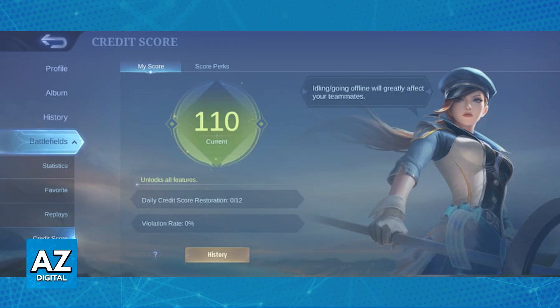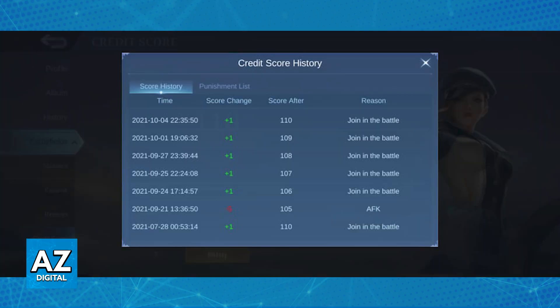You will be able to see your current score, and when you tap history, you will get a full rundown of how you are earning and losing points.